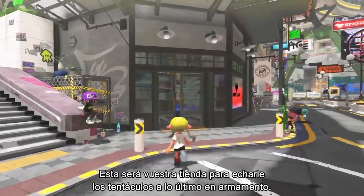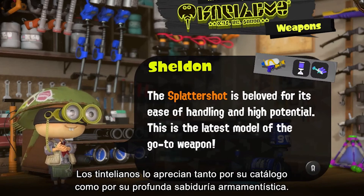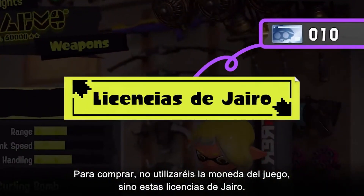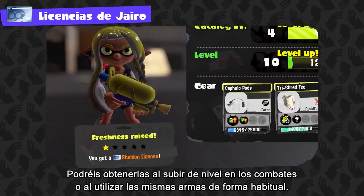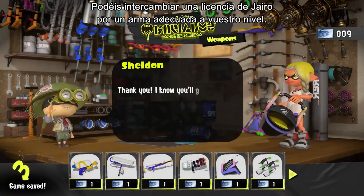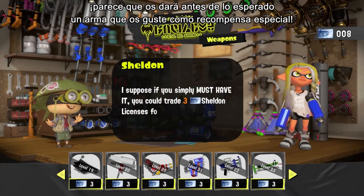Shop at Ammo Knights, owned by the chatty horseshoe crab Sheldon, to get your tentacles on some fresh weapons. Instead of using in-game currency for purchases, you'll need Sheldon licenses — obtained by leveling up through battles and consistently using the same weapons. One Sheldon license can be exchanged for one weapon corresponding to your level. Exchange more than normal and he'll give you a weapon you like sooner as a special reward.